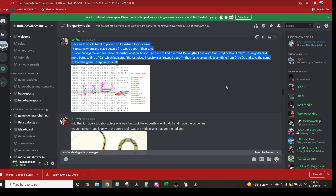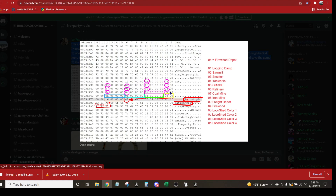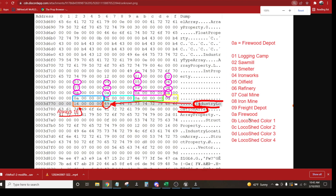Just change this to anything from 01 to 0E, save the game, load the game, and surprise yourself. When you do a search for 'industry location array' with the hex editor, you'll find all this stuff — it's the 0A in yellow, right after the 16 and the three zeros. You're going to change that to one of the values depending on which industry you want. Pause the video here, write this down or take a screenshot — save this information.